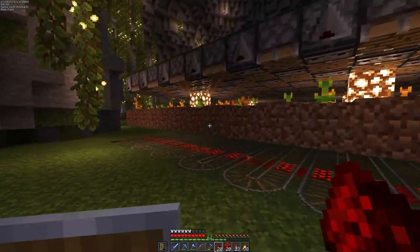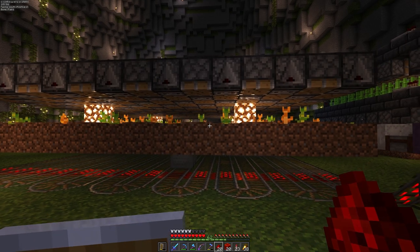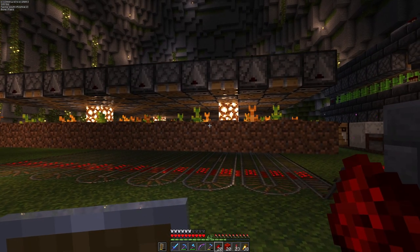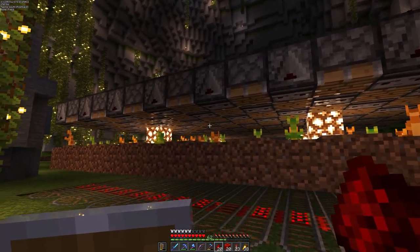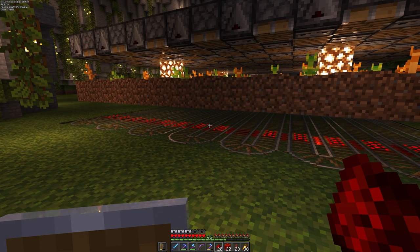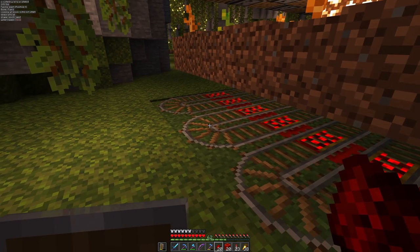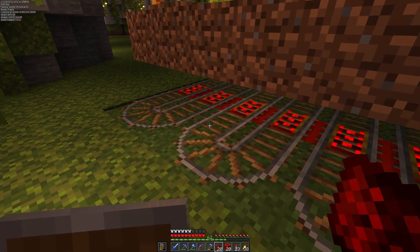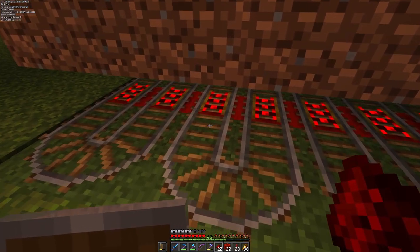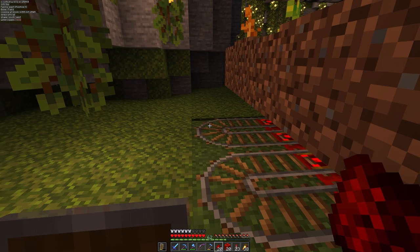The farm is fully operational now. As soon as the pumpkins or melons would grow, they will get broken off by the pistons — see, like that one just fired there. And they would get collected. You might notice that this line is actually out one block, and this is because whenever the minecart turns, it's not going to pick up the items above it. If it's in a straight line it definitely will; if it goes in a turn, it's not always going to pick them up. So I basically extended this one block out.